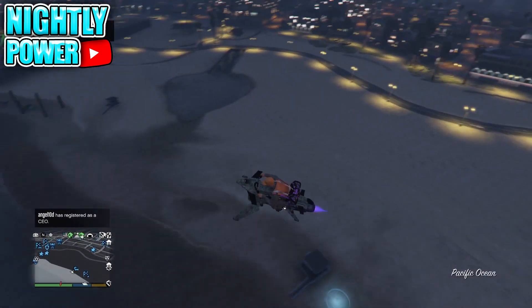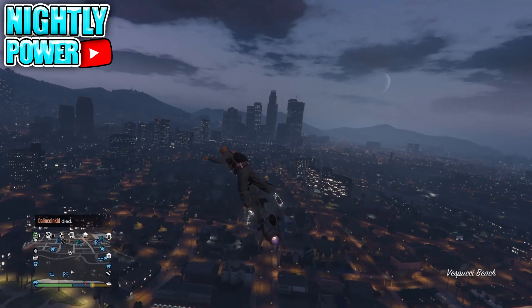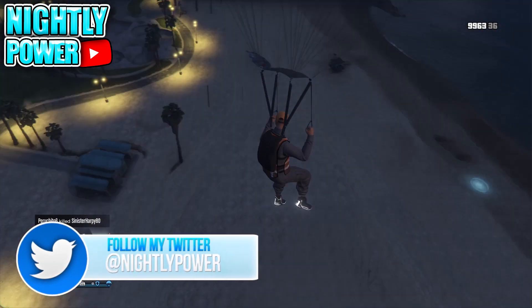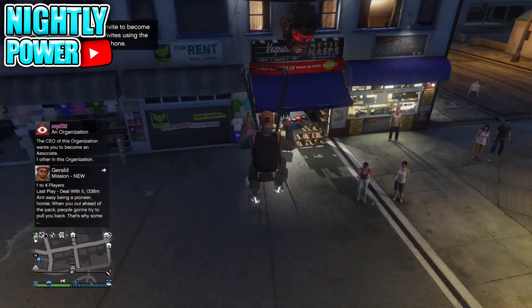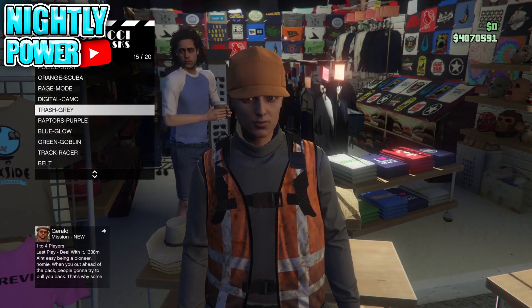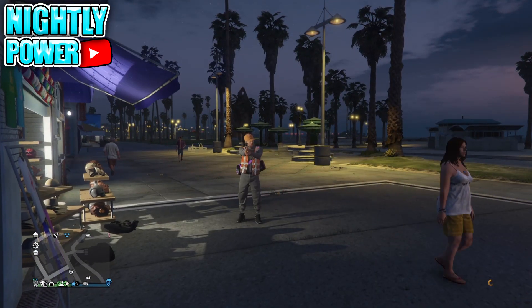To save the outfit, fly high up in the air and this time land directly in front of the Mash Shop, spamming right on the D-pad to access it. When you enter the Mash Shop, select any outfit slot and save your outfit. Now when you select the outfit from the interaction menu, you should have the duffel bag on your outfit.